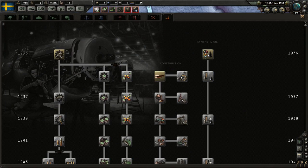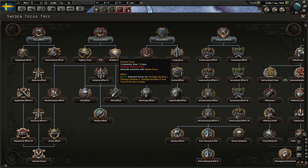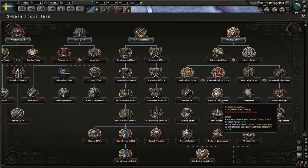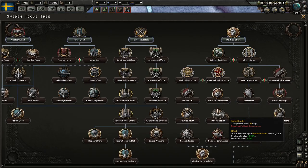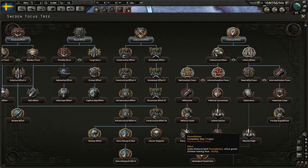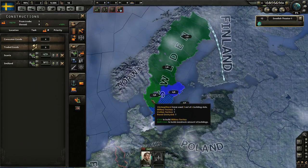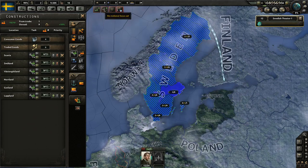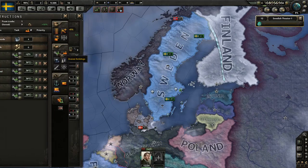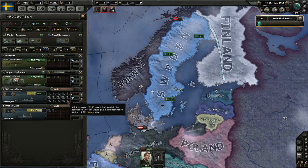Now research slots — we'll do what we always do: go for production, construction, and research. We don't have our own focus tree, so we'll go political, collectivist, international — and then political power for removing neutral foreign policy. There's a lot of political power down there; I think that's a change. Free civilian factories — convert to military factories. Start in Scone and head north. Don't forget Gotland. Infantry equipment and support equipment — guess we should do a little bit of both.